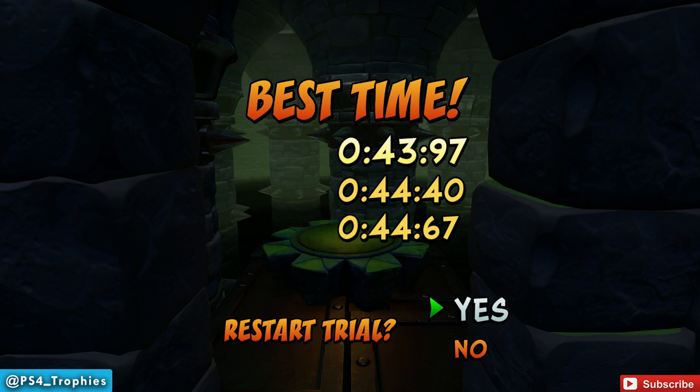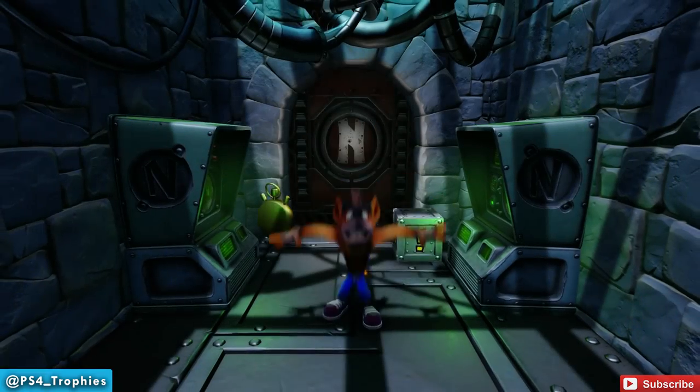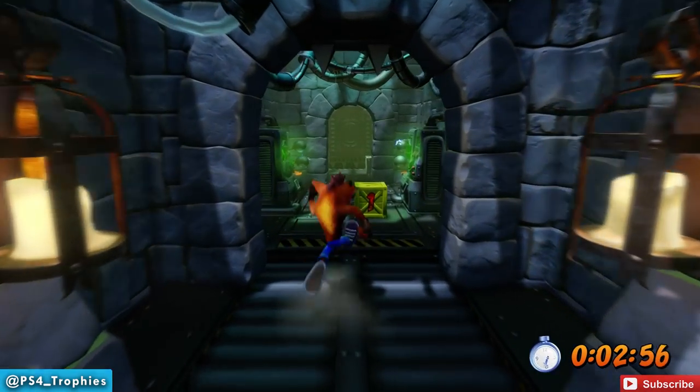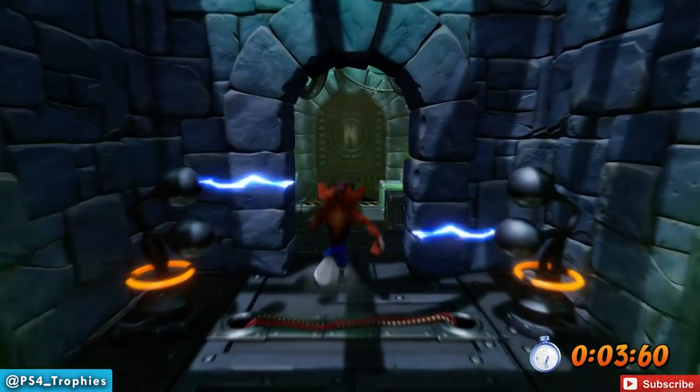In order to get the Platinum Relic on this, you need to get a score of 44.92. So I'm going to show you a full speed replay here, and then we're going to break it down. Right off the bat, I wait actually 0.3 seconds before I get going, because what you see here is I ran through the electric poles.